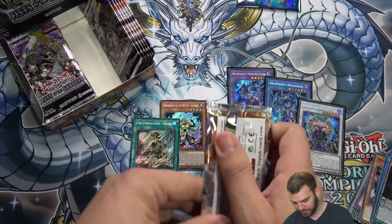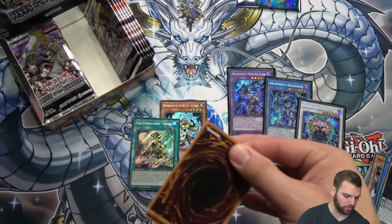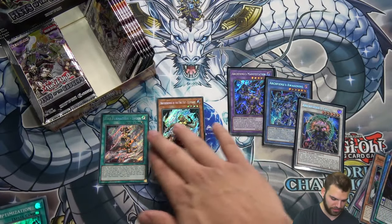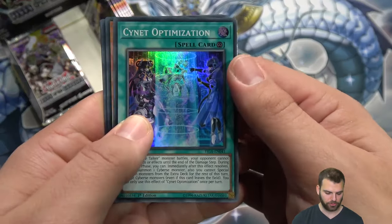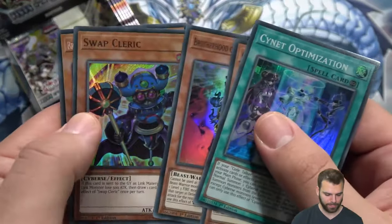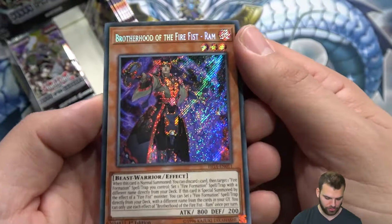More Fire Fist cards coming. I think the Fire Fist cards will probably end up being the most valuable in the set, especially cards like Fire Formation Ingin. We'll kind of see what Konami does with the ratios because ratios do end up predicting card prices quite often.